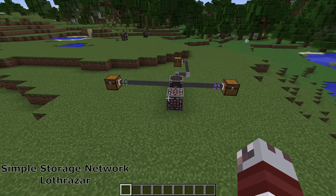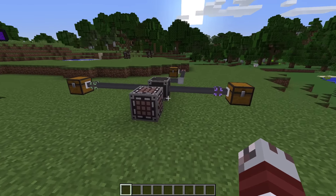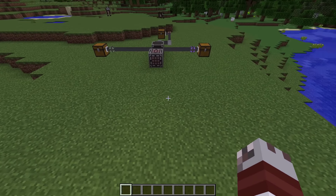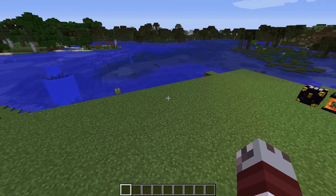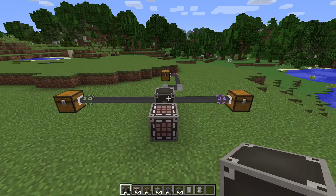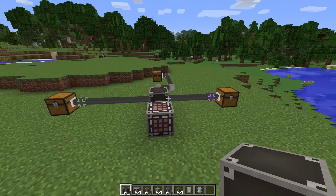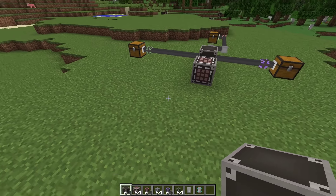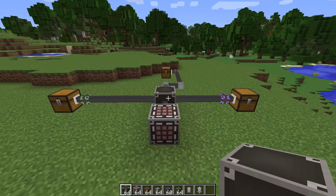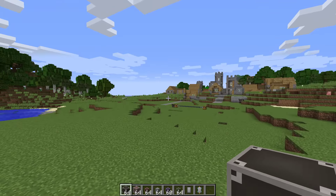The first mod is called Simple Storage Network by Loth Razor. This is the mod that I showcased not too long ago and I felt it was so great that we needed to show it off in the Mod vs Mod. The Simple Storage Network is, in a nutshell, a system that allows you to sort anything you want into all different chests and even siphon items out into different chests. Or you can even place a hopper in a corner and put everything inside that way. It is a really neat mod and we are going to check out a more advanced structure system that I set up over there.